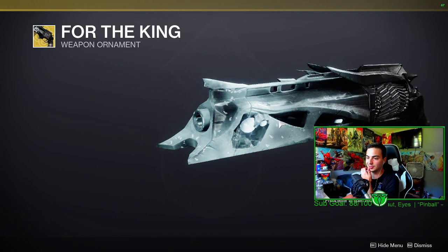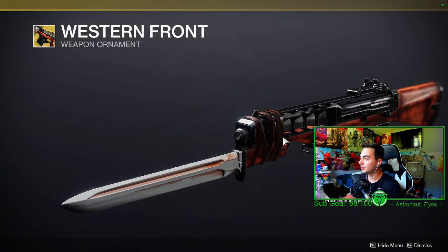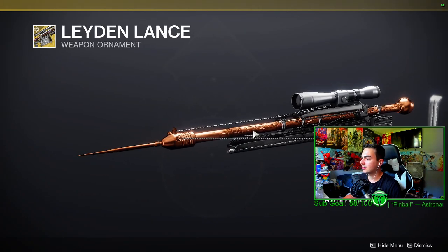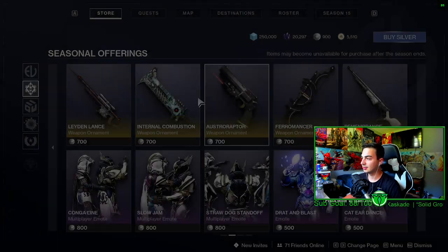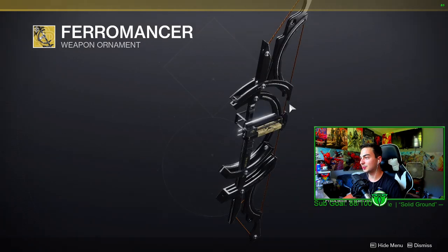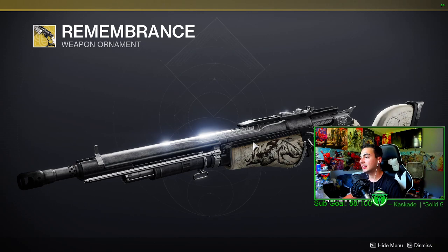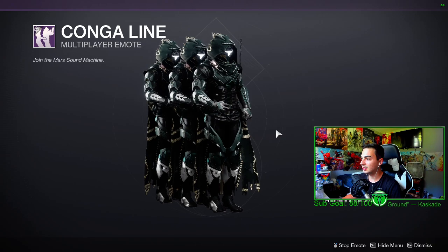That is the thorn weapon ornament — that is clean. The Monte Carlo ornament is pretty cool. The cloud strike ornament kind of looks like a bow type thing. Lament. Oh my god, hawk moon ornament — that is clean. I'm going so broke. Tickoo's divination ornament.